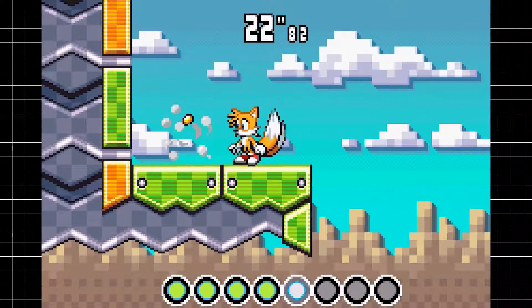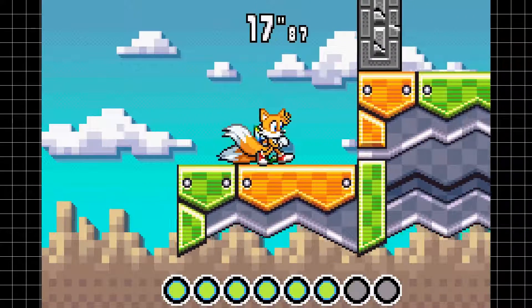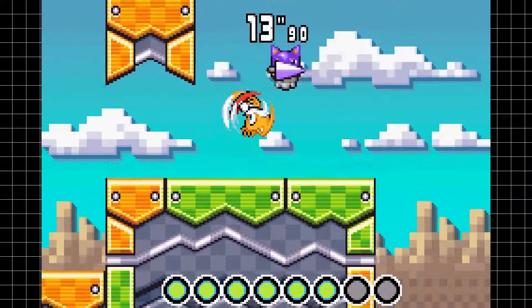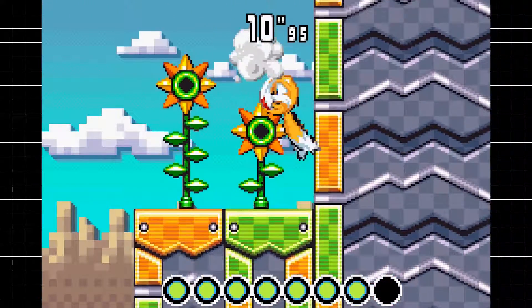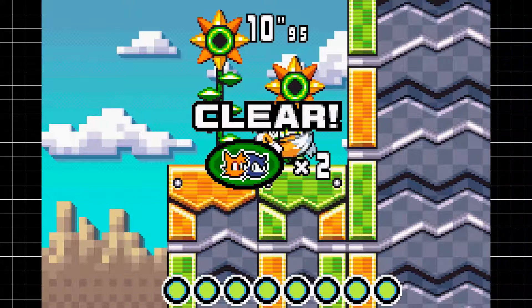If you find yourself ever getting low on lives, this is a room I recommend going into — you may be able to get a couple of extra ones. Generally, you just have to go through this maze, destroy the right badniks, and when you've destroyed all of the badniks in a given room, bada bing bada boom, you get awarded. I got two extra lives for that.